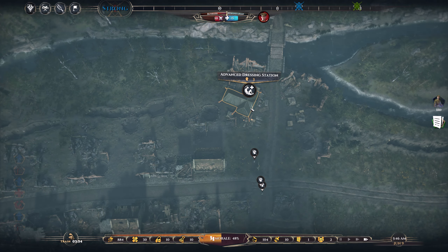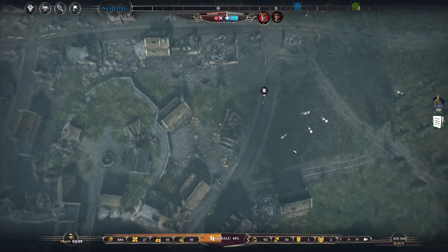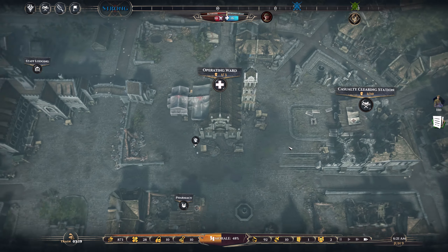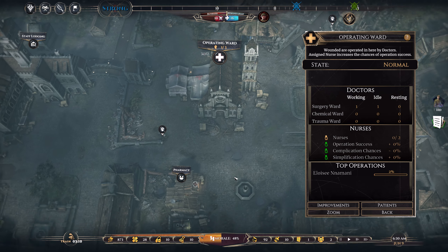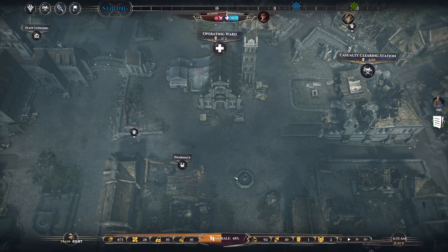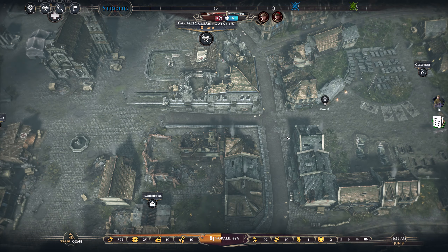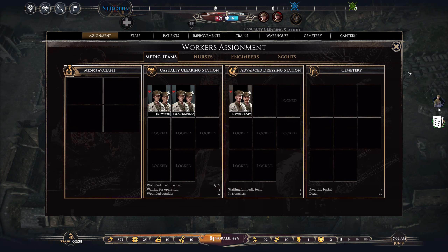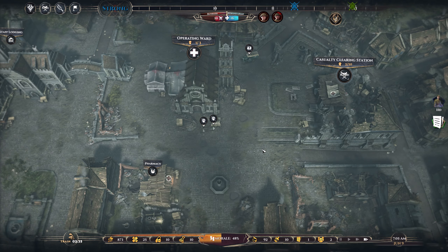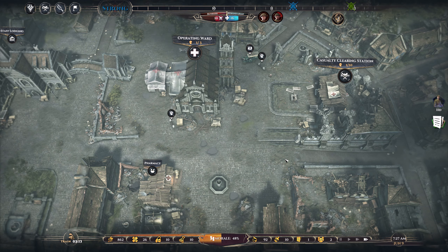I'm not sure why it's called advanced - I thought it would be called advanced clearing station. Doctor is starting a new shift. There we go - look at this, this is quite a lot bigger now. He's being operated on. That soldier is going to get buried. And we can take him off the cemetery and into the casualty clearing station. Because it takes so long, I should send these guys to the advanced clearing station as well.